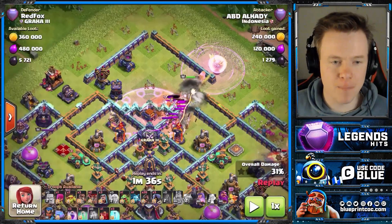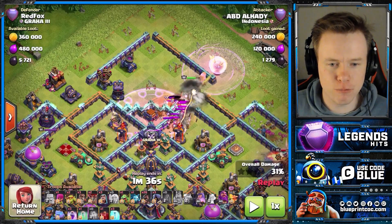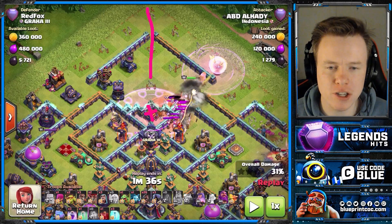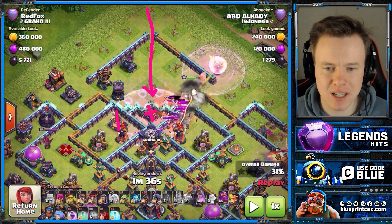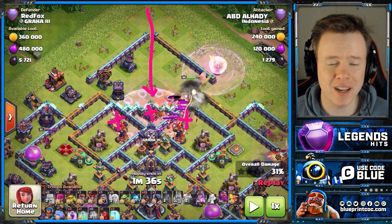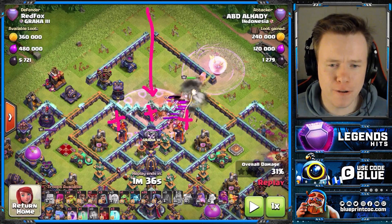We've obviously got the Rage Tower right here. Now, 90% of us would probably just try and charge through that open gap at the top and get in. But the problem is this Rage Tower would go off, and you'd deal with the CC whilst under this X-Bow, this X-Bow, the defensive CC, and maybe two Multi Infernos — and that is bad news for your Queen. Even with the buff to the Queen and the nerf to the Rage Tower, that is still bad news.